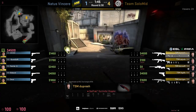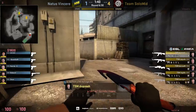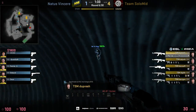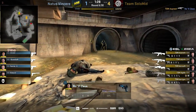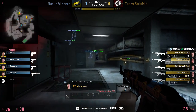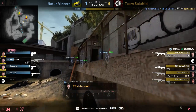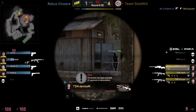The flash saved TSM's lives there. Even though Guardian was able to pick up one and almost kill Cajun B, he was slow to react because he was still blind and didn't know where Cajun B was. Guardian was on about 10 bullets and didn't want to keep spraying because he'd end up reloading — that changed the outcome of the round. TSM handled the 2v1 like experts, even though they were a little lucky.